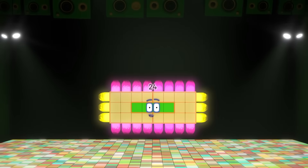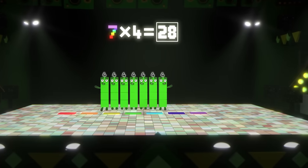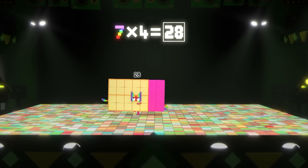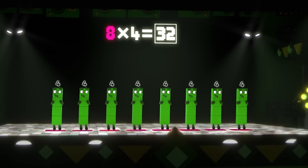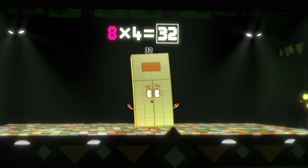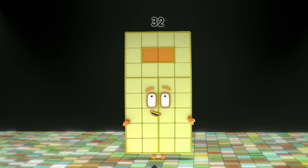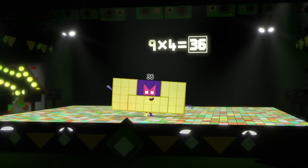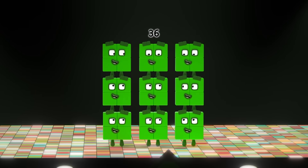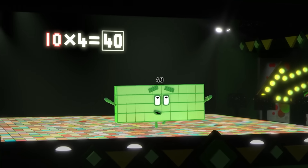Nine fours, thirty-six — big big square, made of squares, up the stairs. Ten fours, forty — great big rectangle! Come on! One four is four. Two fours, eight. Three fours, twelve. We know how to tell it straight. Four fours, sixteen. Five fours, twenty. Six fours, twenty-four. Seven fours, twenty-eight. Eight fours, thirty-two. Nine fours, thirty-six. And when all the fours are in the mix, ten fours are forty.